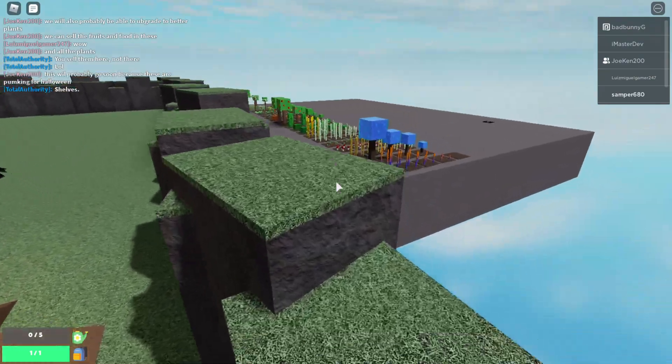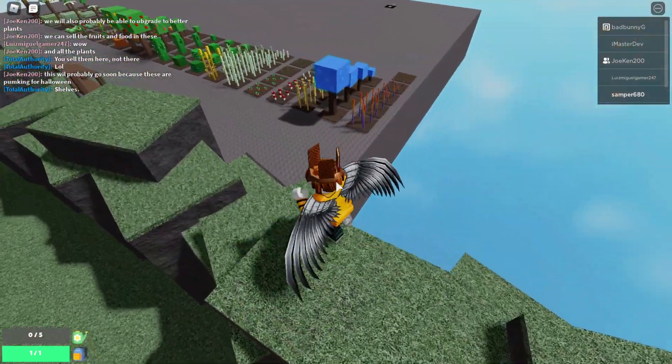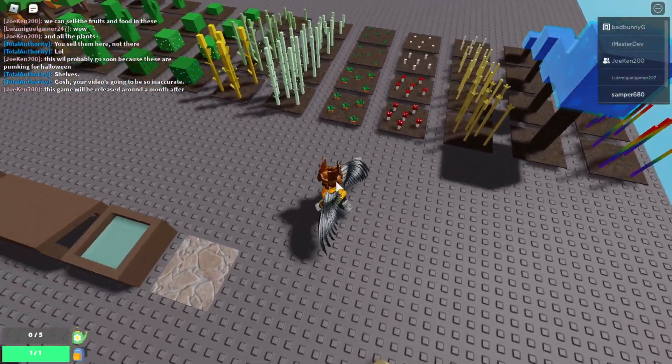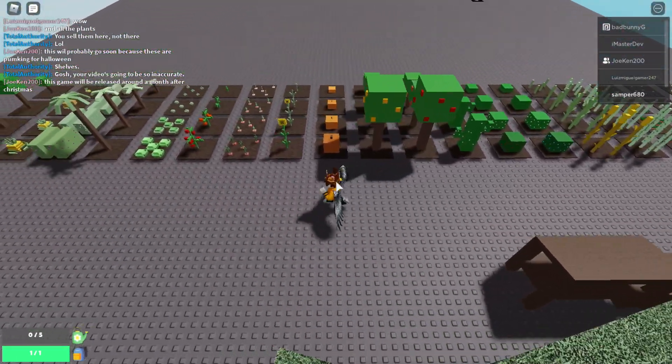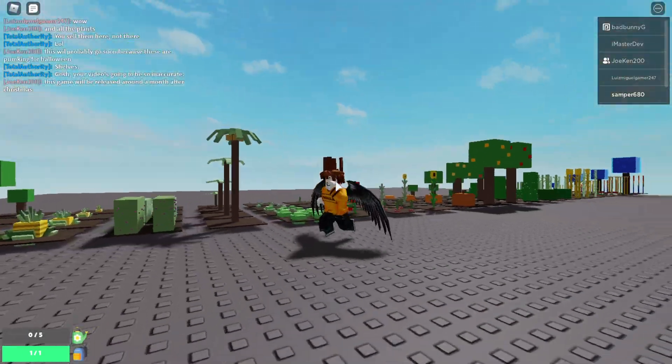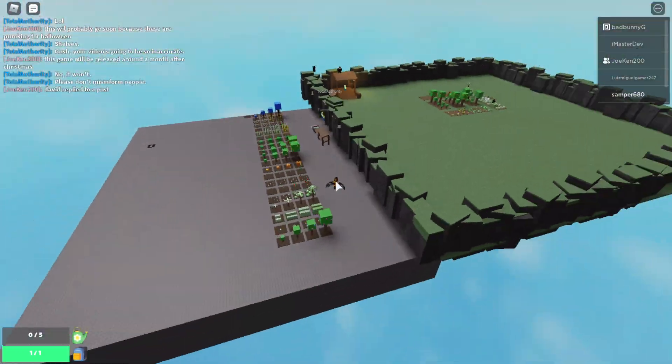We also have a whole bunch of plants. We have carrots, some blue thing, wheat, mushrooms, more carrots, sugar cane, wheat, berries, apples, pumpkins, cabbage, bananas I think. Whole bunch of stuff.